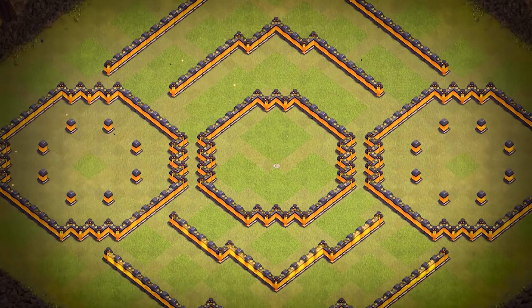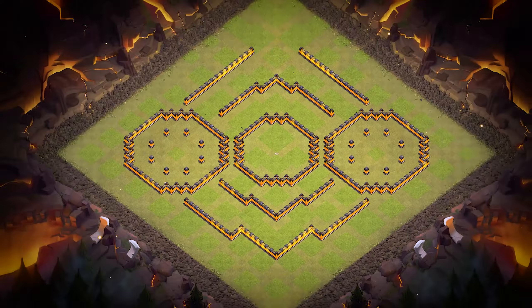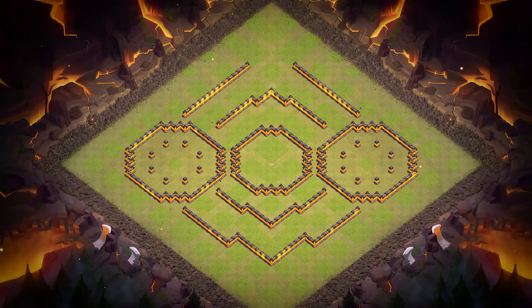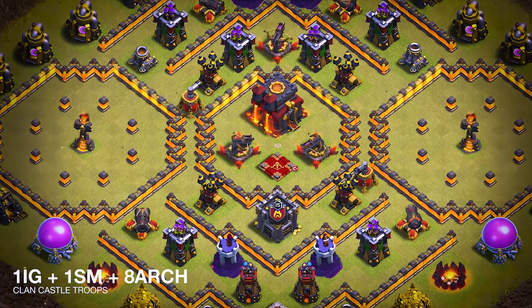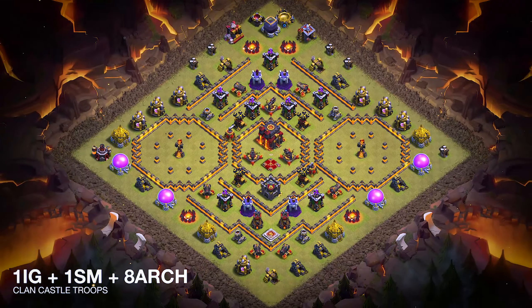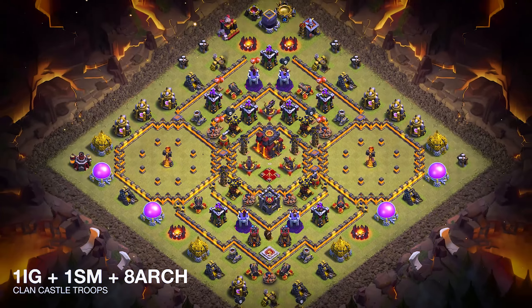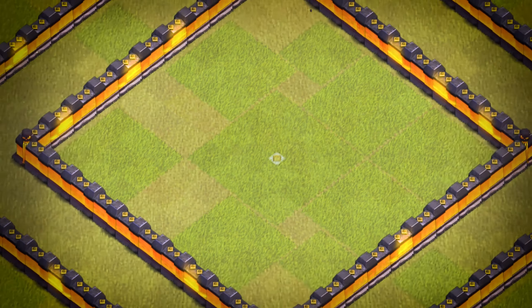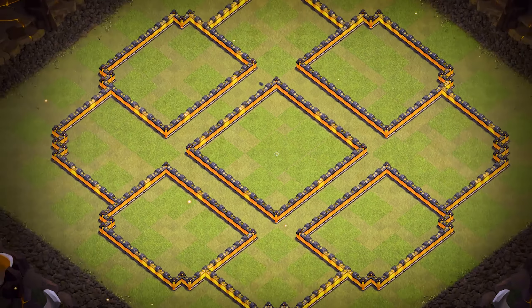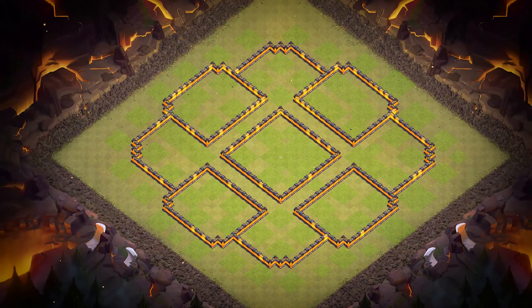Base number 8: it's an anti-two-star trophy and war base. For clan castle troops, use one ice golem, one super minion, and eight archers. Base number 7: it's an anti-two-star war and CWL base. For clan castle troops, use one Electro Titan and three archers.